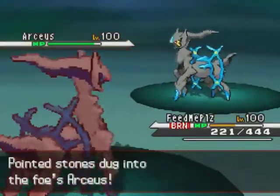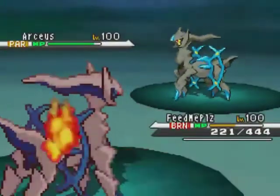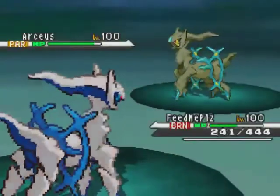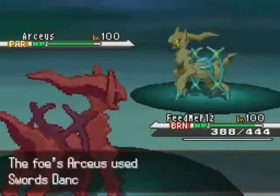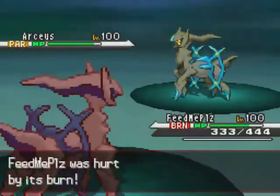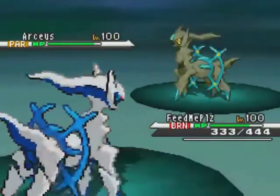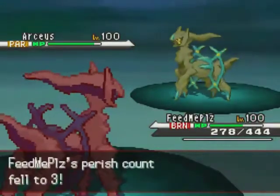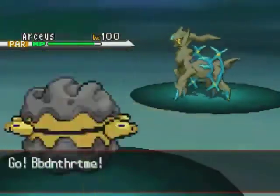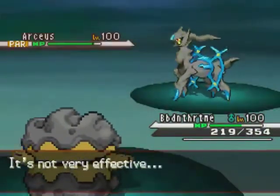He switches into his Normal-form Arceus, which because it's Normal-form gets the color palette change, and that actually messed with my head for a bit in the match. Until I was like, oh yeah, I'm on the colored ROM — you know how it is in the heat of battle when you forget and you're like, how is that Arceus that color, is that an Ice Arceus? Arceus would have been white if it was Normal, so it just didn't dawn on me. He is going to set up Swords Dance in my face and then go for Extremespeed, which I predicted.